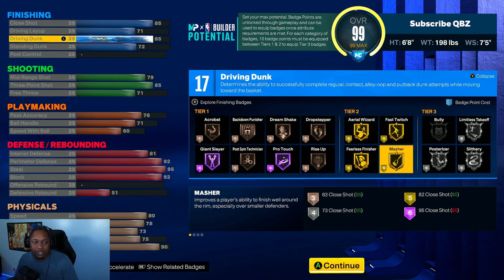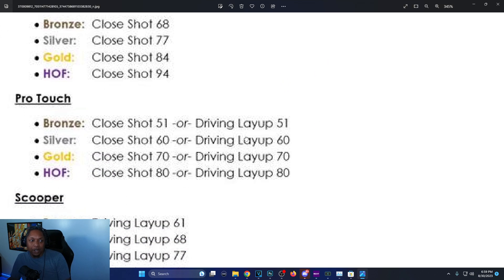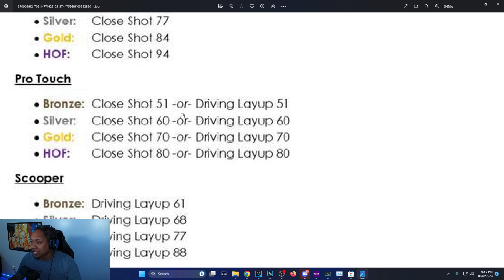I think what they're doing is: for things people used to get a lot on gold, they made the requirement higher; for Hall of Fame they made it higher too; and stuff people didn't go for a lot they kept around the same. That's probably how it correlates to how powerful the badges are. So Pro Touch — a badge most people didn't use — you're gonna need it this game.